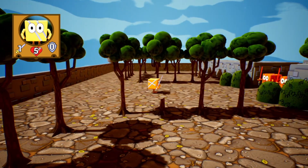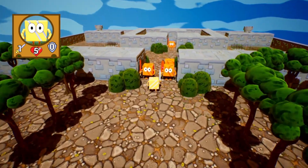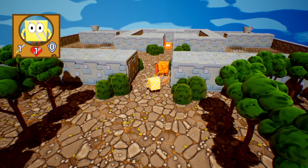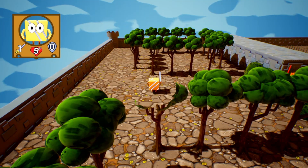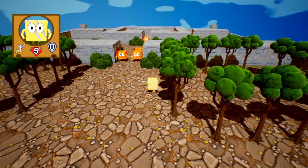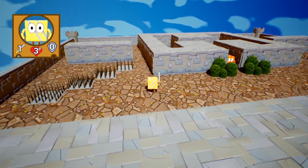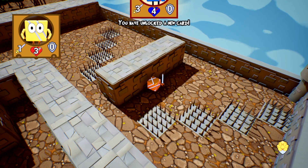Level one. Pushing buttons to figure out the controls. We can turn the camera. It looks like health is involved — do I need to gain health? I push X and it just returns me back. Is there a different way? No, there is no different way. Is it like a puzzler, or do I just need to get through? You have unlocked a new card!